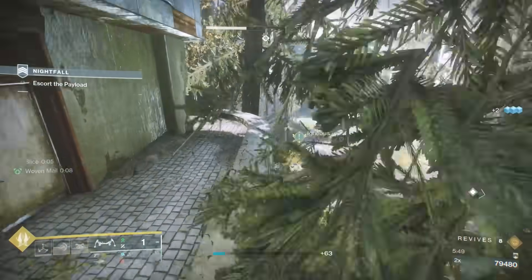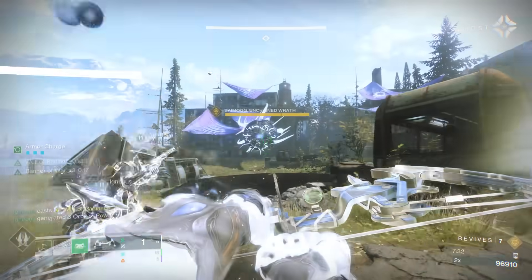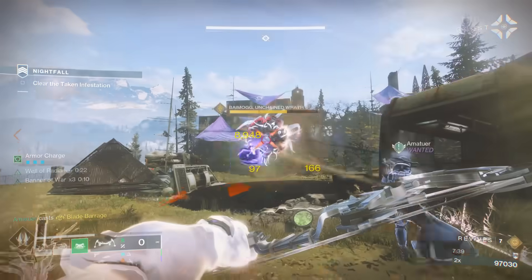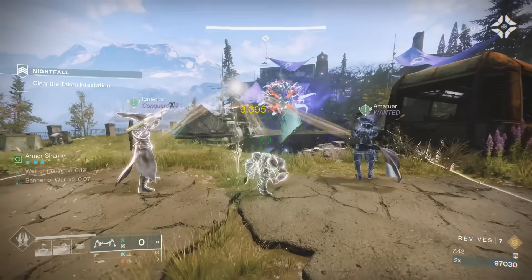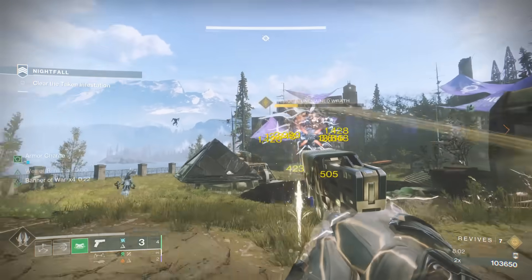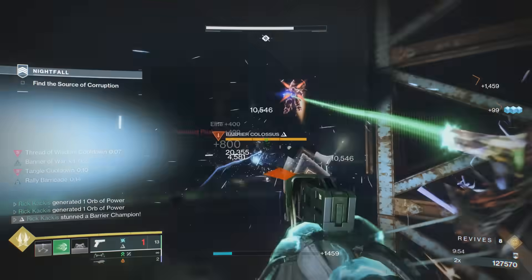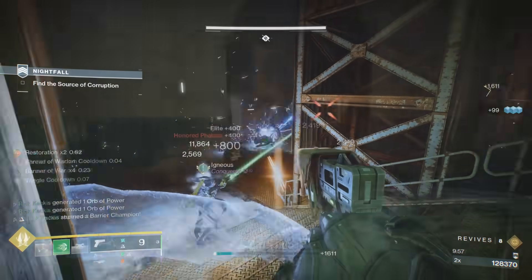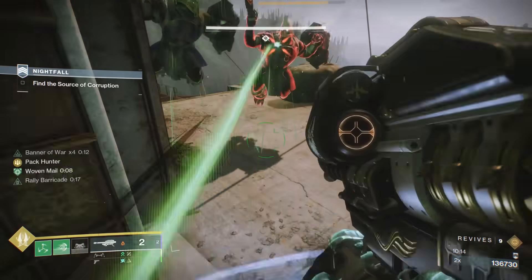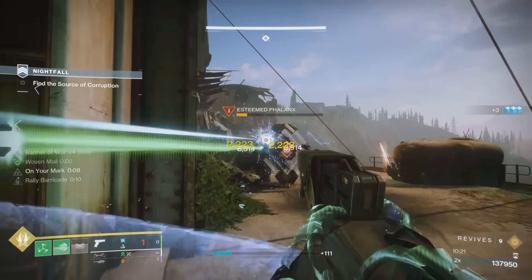Once you do eventually escort it all the way up, you will have a big meatball boss to take down. This is a great chance to put down your Well and go to town with your rockets. Just be careful about dumping all your rockets in, because there are going to be side blights that make it immune that spawn. You're going to have to take those down before you can start DPSing again. Moving on, you'll make your way through the dam taking out enemies as you encounter them. Then we get to a section with a long hallway, and as soon as you come out of the door, there are two massive phalanxes right in front of you. Suspend is absolutely clutch right here — just an easy suspend of both of them, and then we can easily take them down.